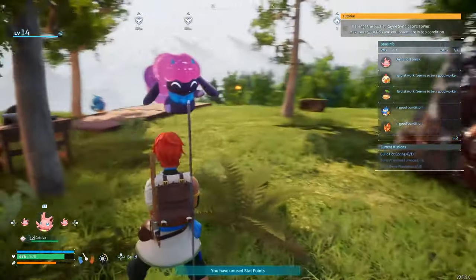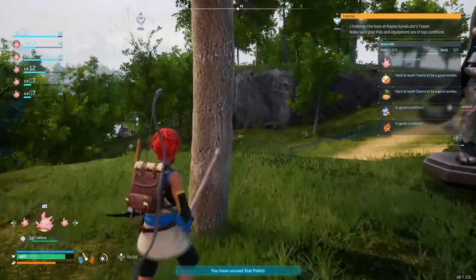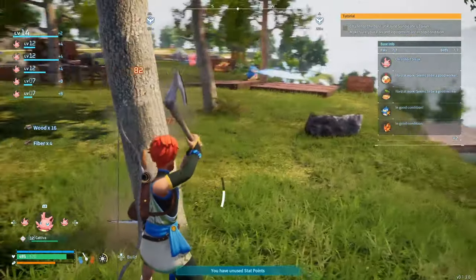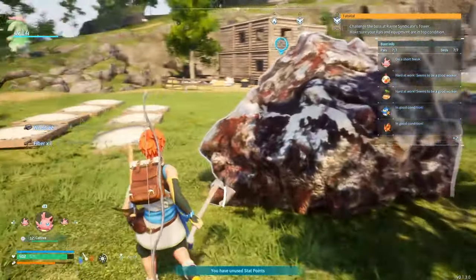Tip number two is about collecting your resources. Gathering wood, stone, and etc. are all really important for your progression in POW World. But don't just rush out of your base and start collecting right now. Let's make a plan of attack regarding what you're going to gather and see if you have any POWs that can make that a lot easier.